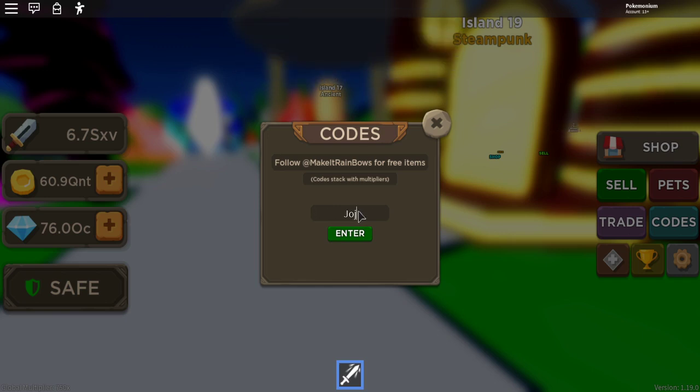Then we got code 'jojo craft' — I keep spelling it wrong. The first couple codes I used were the newer ones, so I'm just going through all the codes that still work. Then we got code '50k likes' — just like that, more gems.